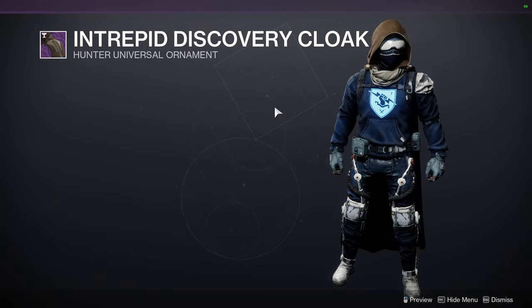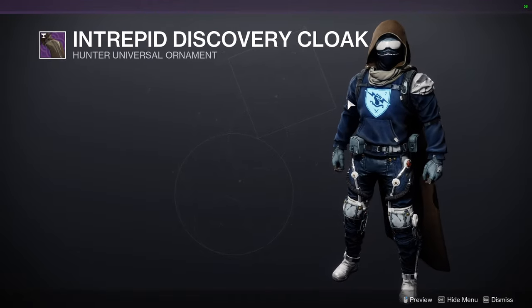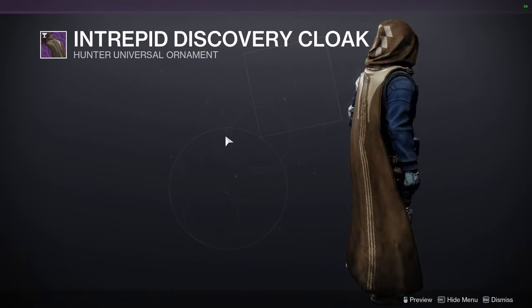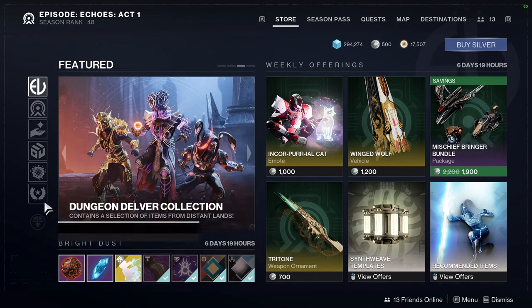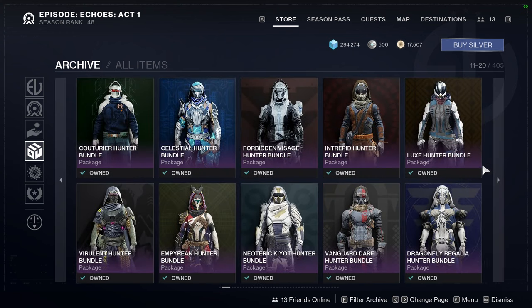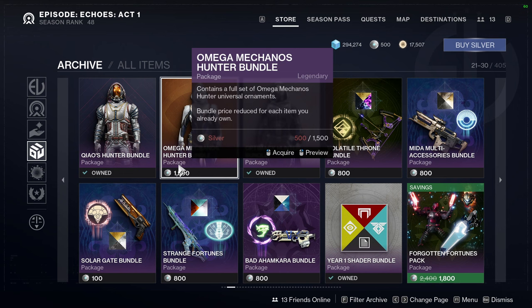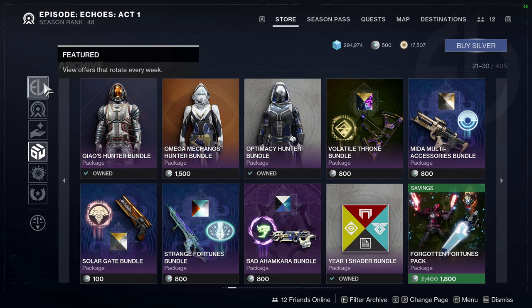I'm still on the fence about doing it because I have a lot of other stuff going on, but if enough people ask for Intrepid Discovery content for all the classes I'll definitely do it. We're on week three so he's already sold the arms and boots — all that's left is the chest piece and the helmet. The cool thing is, if you've already picked up three of those pieces, you'd only be paying like 500 or 600 Silver instead of 1500. It gets cheaper the more pieces you have.